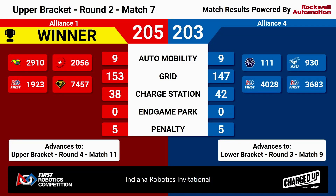Another playoff match here at IRI where both alliances put up 200 points in Charged Up. The winner, though, is the red number one alliance with a score of 205 to 203. That means alliance one stays alive in the upper bracket — we will see them in round four, match number 11. The blue number four alliance is still in this tournament; they just dropped to the lower bracket and we will see them next round in match number nine.